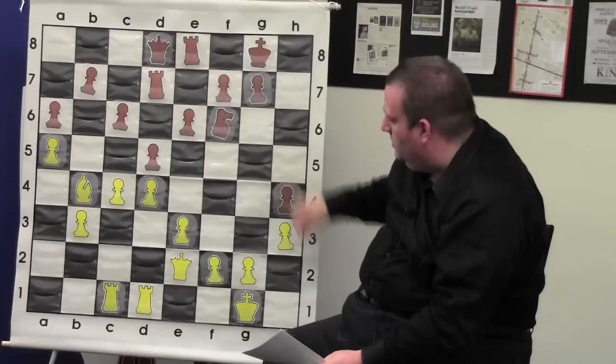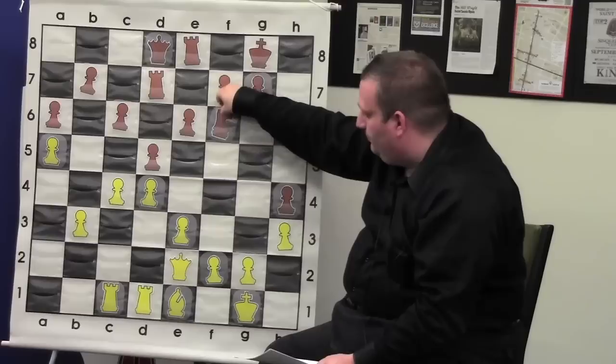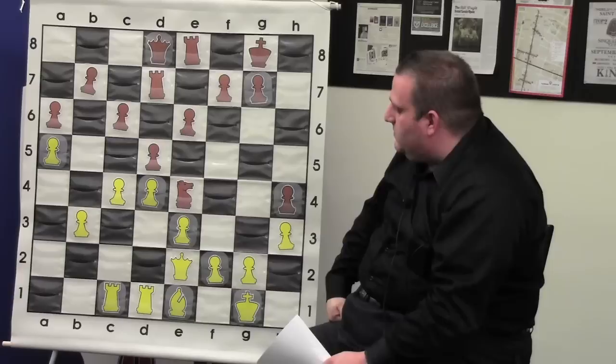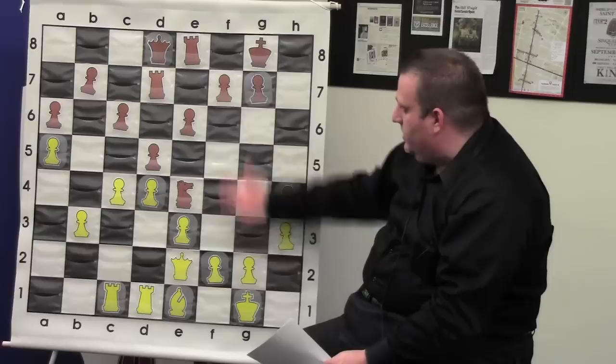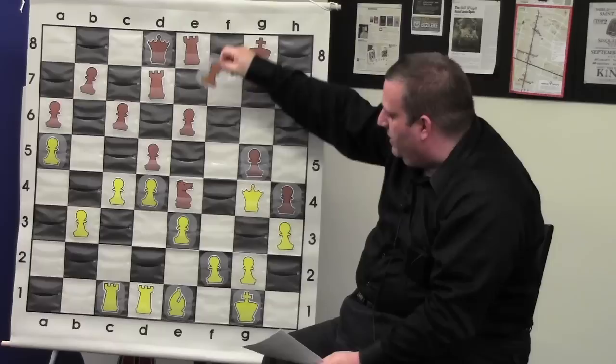Finally Magnus played bishop e1 to get his bishop to the correct side of the board where it can actually do something. Knight e4 again — if g3, I can hop in here. The queen defends the pawn. Here Magnus made an incredible decision: he egged the black pawns forward so that black's king would be weak and the attack wouldn't work. He played queen g4, threatening the pawn. G5, then black plays f5 and starts attacking — that's what Magnus wanted.